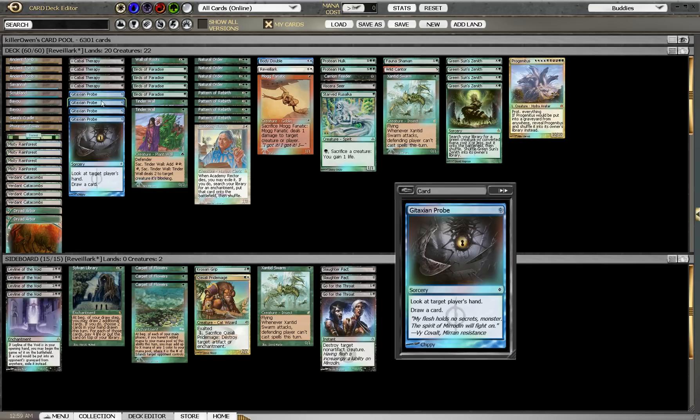And also two Slaughter Pacts — this is just a good way to get rid of any pesky creatures our opponent might have, and it also allows us to use it on our own creatures such as Protean Hulk, so it has a double use. Especially if our opponent has a Gaddock Teeg on the field and we need to play Natural Order, Pattern of Rebirth, or even Green Sun's Zenith — we can Slaughter Pact and go off the same turn without having to worry about having mana to pay for everything. We also have two Go for the Throat — probably one of the best removal spells ever. Destroy target non-artifact creature, so basically any aggro or creature-oriented deck we can board this in. Obviously it's not going to do any good against Affinity, but that goes without saying. Much like Slaughter Pact, we can also use this on our own Protean Hulk.